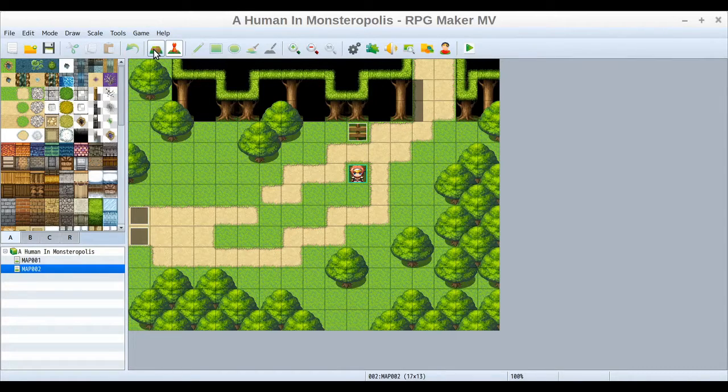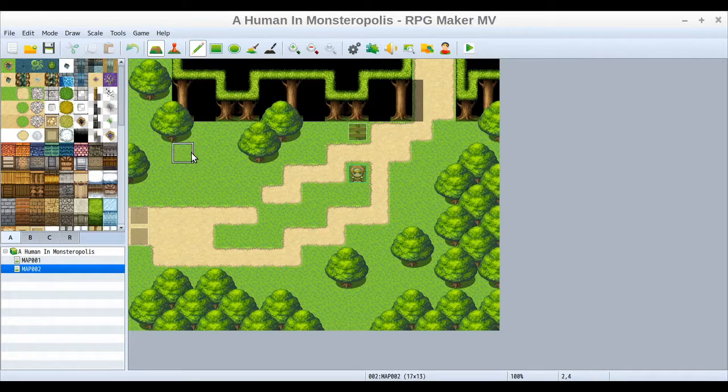Let's go ahead and go up to the top to our map editing view. The first thing I noticed right away is this shadow over here, like I was talking about before with the shadow pen. So I'm going to fill that in and make it look a little more uniform and believable.